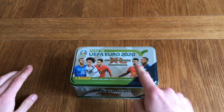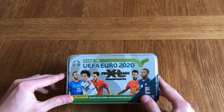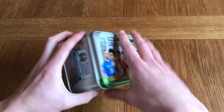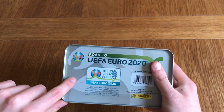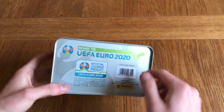We've got Mbappe, Isco, Hazard, Sane on the front, and I'm not sure who that is — Italy? I can't think of who that is. Is that Bernadeschi? Here are the stars on the front. I'm surprised it doesn't have the official sticker which is supposed to go here, but I can promise you it's still official, made by Panini.